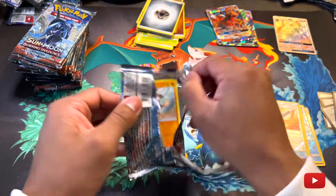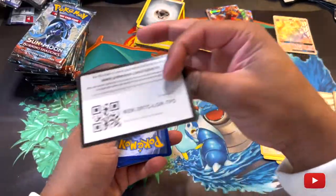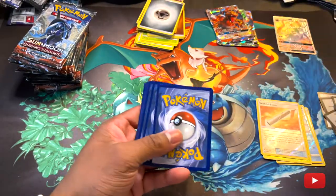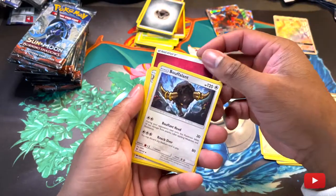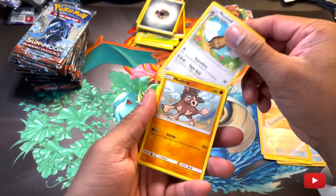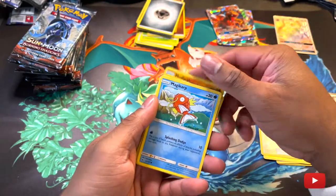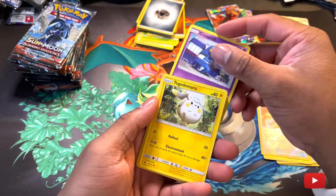I have no idea, actually, if I'm going to get it. I want to look it up now but then I'm like, nah, let's wait. Fairy Energy. Brionne, Liepard, Pansage, Pangoro, Toucannon.